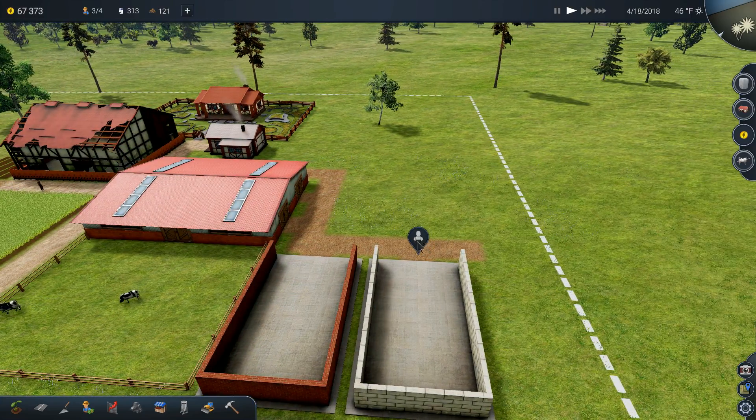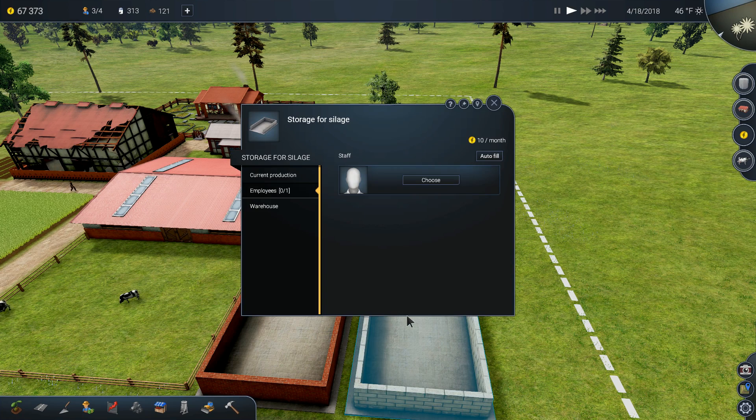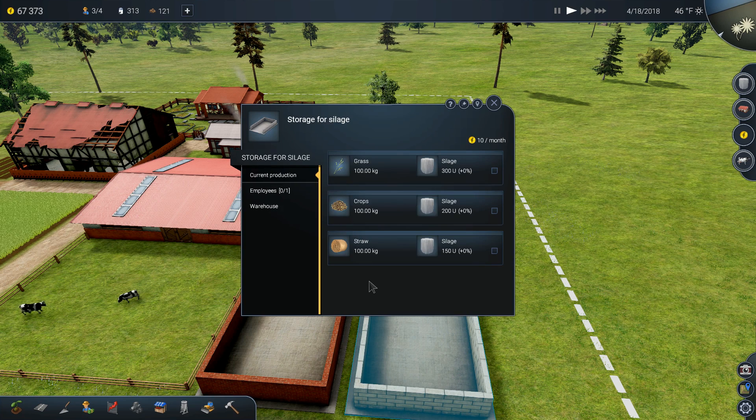To process silage, we use this facility here. The icon shows we need a worker, but not yet because we don't have anything to use. You can use grass, crops, or straw. You need at least 100 kilos to get started, and depending on your employee's skill you get a bonus — for 100 kilos of grass you get 300 units of silage.